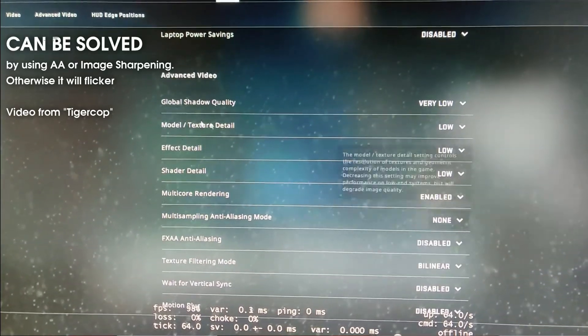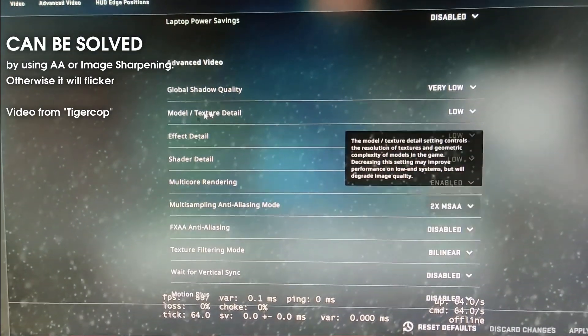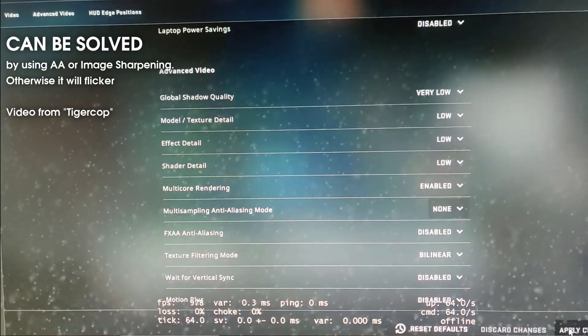I have exactly one problem remaining — not zero, but one: screen flickering. It still happens in some scenarios. For example, the menu in CSGO still flickers a bit — black bars flickering — and the same happens in the Rainbow Six Siege menu. Strangely enough, it doesn't happen in all other games I tested, just in Rainbow Six Siege and CSGO.